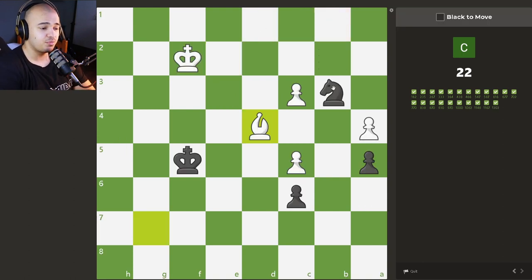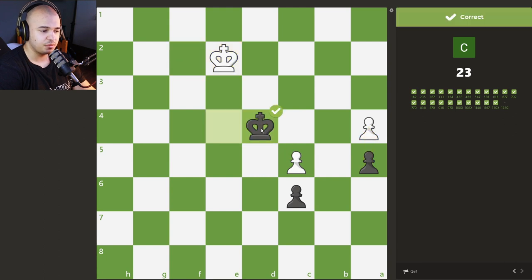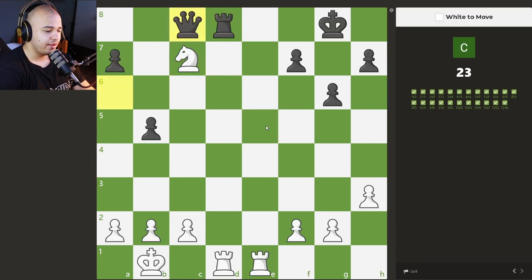Endgame time — these are the ones you probably want to practice the most. Is this winning for us? I think it completely is after we trade this bishop. After he takes, we just go in with the king, gobble up these pawns, and promote our own pawns. Our king is way closer and more dominant. So we take the bishop — after he takes, we go here. The king is opposite of us but we simply take the pawn, take this pawn, and we're just going to completely win.